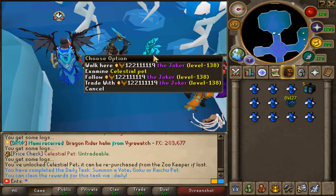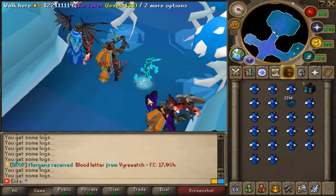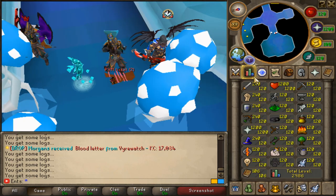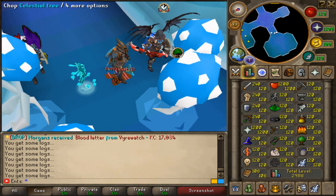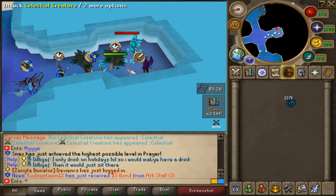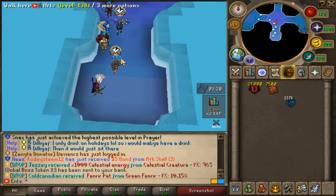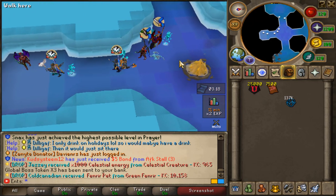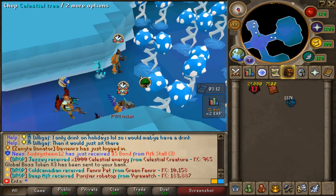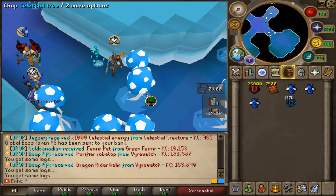In total we have 134k celestial energy which is not bad at all. We still need like 66k to make the celestial cape, but I am so happy we got this celestial pet. Let's see what we can get from this celestial creature - wait, only one drop? You gotta be kidding me. The best Finnish man got the drop, Mr. Jesse. But let's keep on the celestial energy grind - we already have 137k.